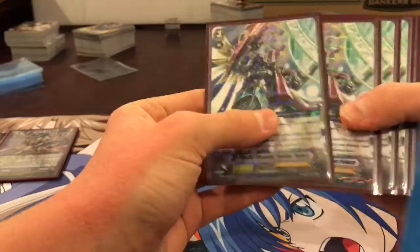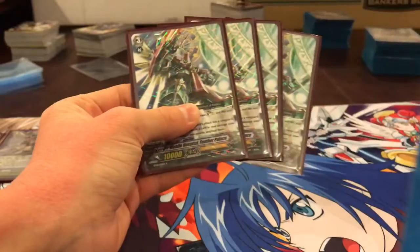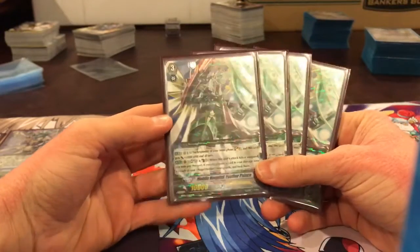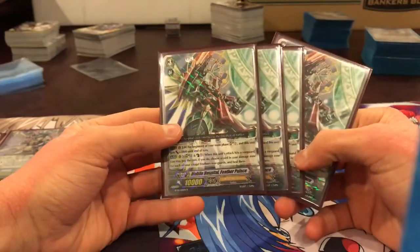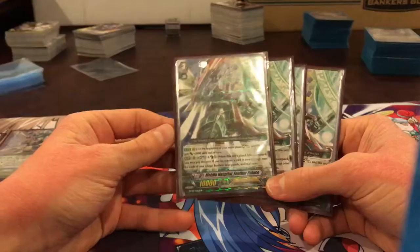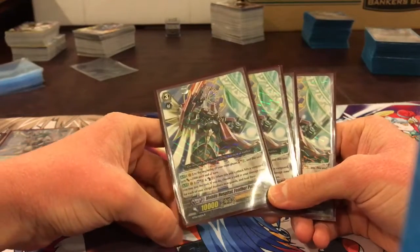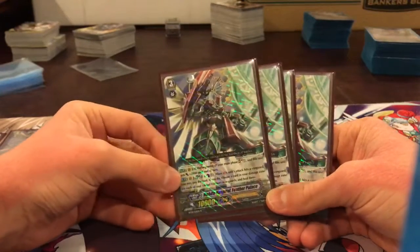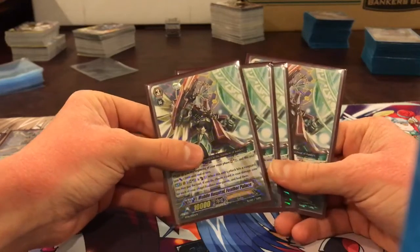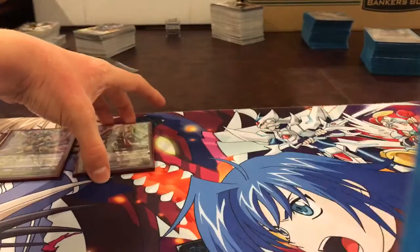Next we're going to run a kind of jokey finisher, Feather Palace — the original one, of course. At the beginning of your main phase, Soul Charge 1 and get plus 2k until end of turn. Then auto: Soul Blast 8 and Counter Blast 5 when the unit's attack hits a vanguard. You can pay the cost; if you do, choose a card in your damage zone for each of your Angel Feather rear-guards and heal them. It's fun because it can essentially reset you — I've never pulled it off, though, out of the like 15 games I've played in the last couple days.